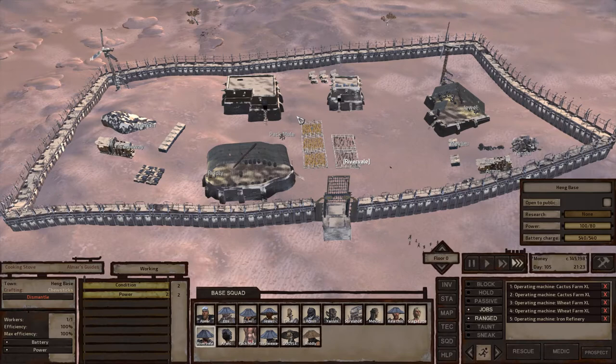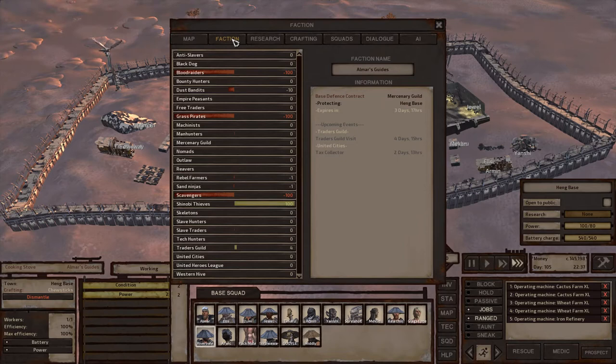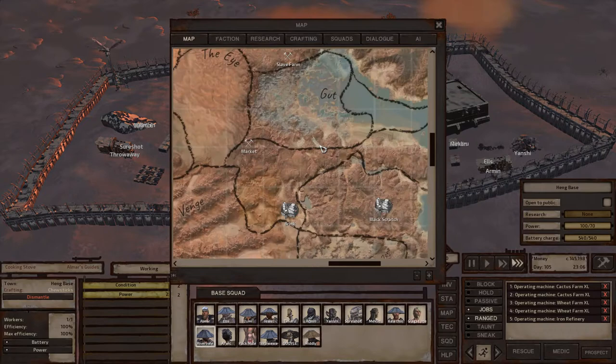You're going to be bothered a lot at this base — that's probably the biggest drawback. You'll have to deal with both the Traders Guild and the United Cities visiting for taxes. If you refuse to pay either, they'll raid your base and beat you up, and often throw you into slavery. The Sand Ninjas and Slave Traders will also bother you here, and if you've angered other nearby factions, they'll likely bother you too.